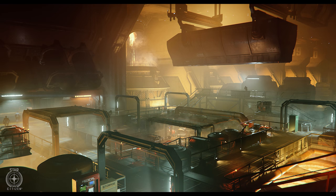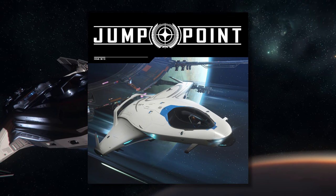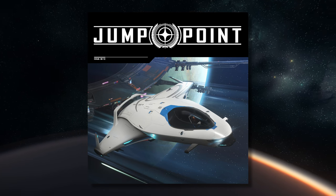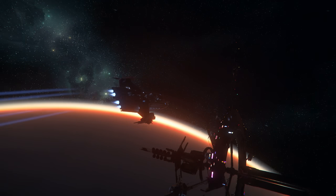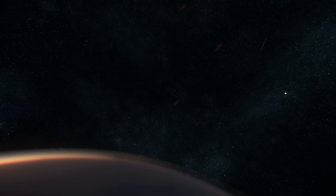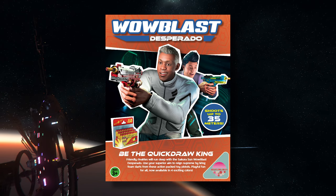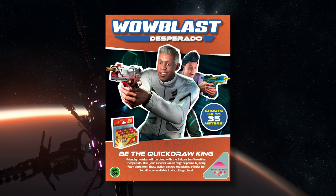The sneak peek this week was of a refinery deck coming in 3.12. The RSI subscriber Jump Point magazine looked at lore improvements, space station defenses that came in 3.11, and some plans for the future. The Origin 100 series and the Eclipse were also covered, and it teased the next RSI subscriber flare which appeared to be Nerf guns — little dark guns, pew pew — which I think would be very cool and very silly.